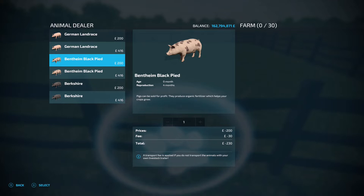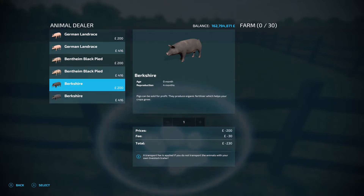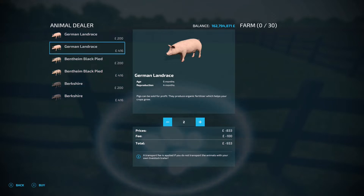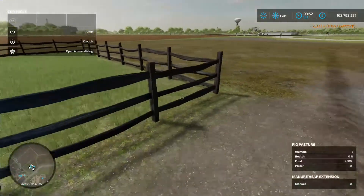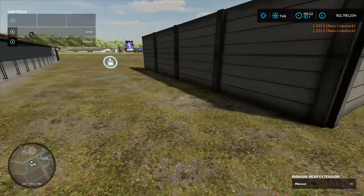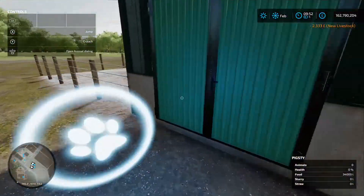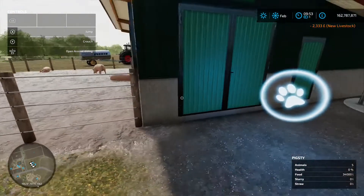We'll go with German Landrace and put five in each pen — five in the pasture, five in the large pigsty, and five in the normal pigsty. So we've got all our pigs in.